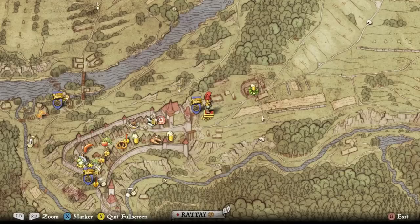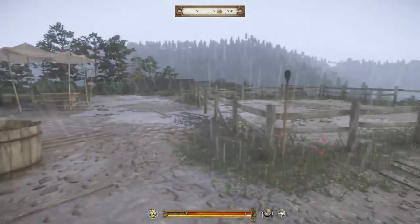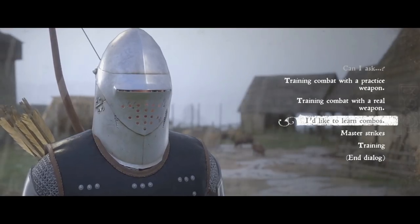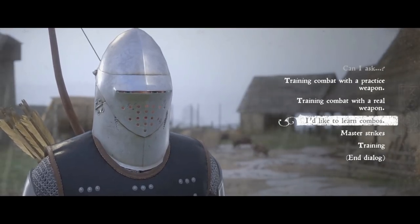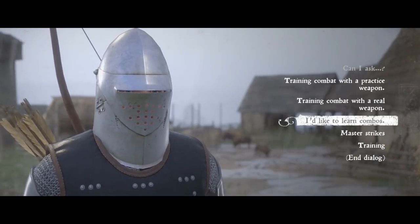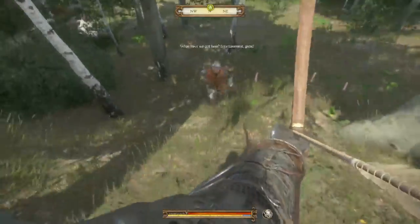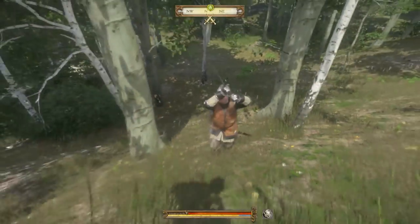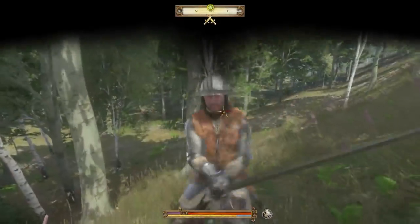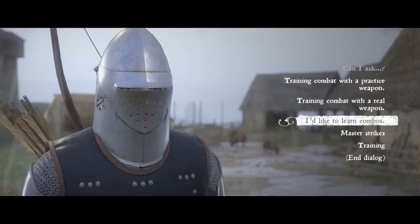A quick recap: head to Rattay, located right here on the map, and talk to Captain Bernard. Select the combo training regiment he offers — 'I'd like to learn combos.' The optimal method for leveling up quickly is to repeatedly go into that option; you won't really take damage and can play as long as you'd like. Level your sword, axe, or warfare skill up as high as you want, then spend your points to unlock combos, practice those combos against him, and you'll be in a much better position moving forward.